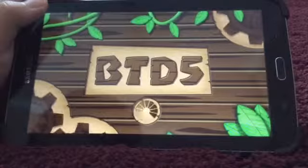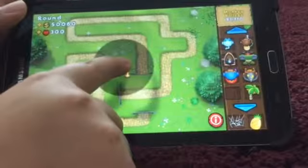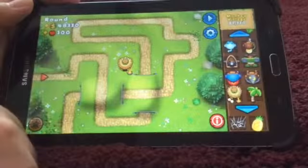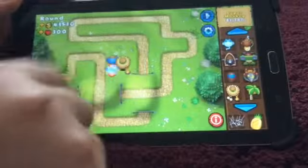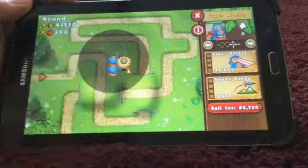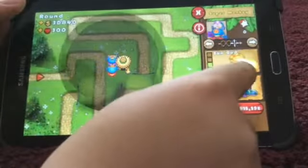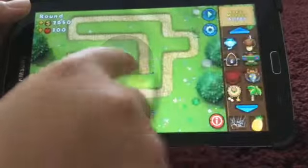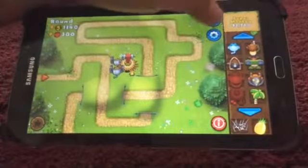First I need to show you how to beat it. First you want to get the monkey village kind of in the middle where you can have some space all around it. Then you put two super monkeys right here and right here, kind of close to the village. Then you upgrade the super monkeys to a Robo Plasma each. Then get the 1-1 village and start.